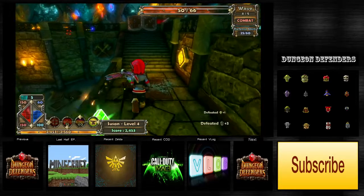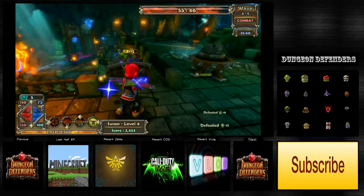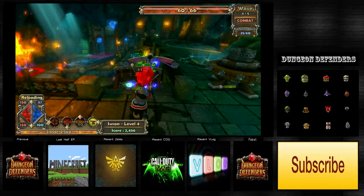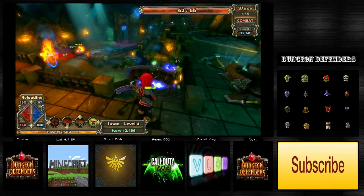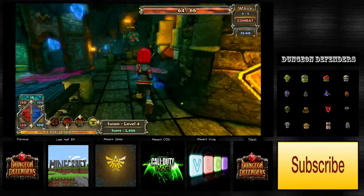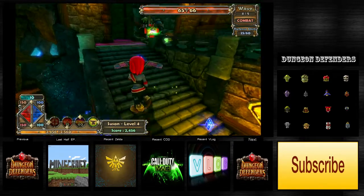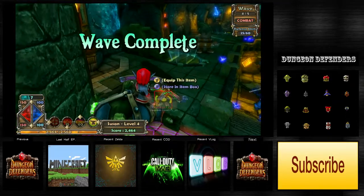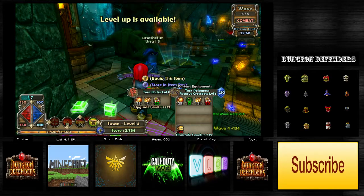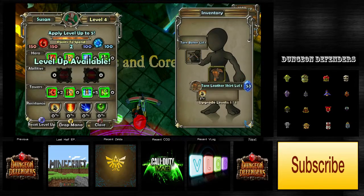I'm gonna go over to the other side just to make sure nobody can get too far. Reloading and we're going. No, bad big boy! I'm taking out the really big guy - I poisoned him. Getting equipped item. All right, level five!